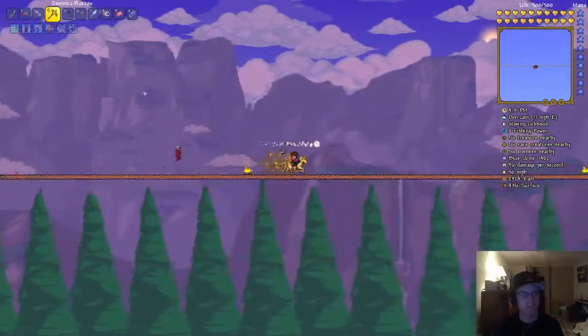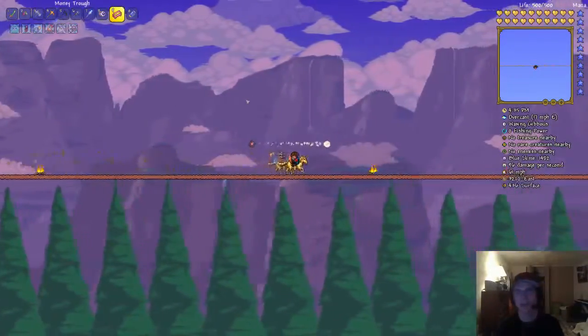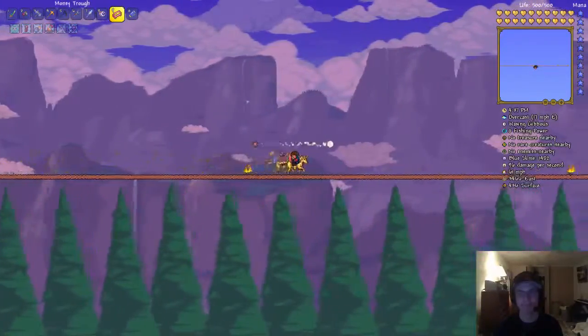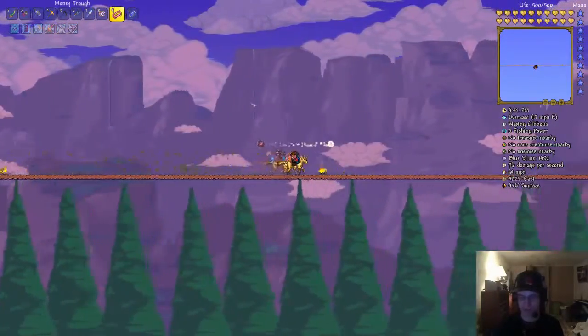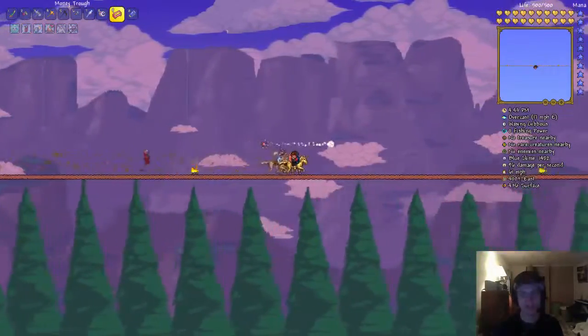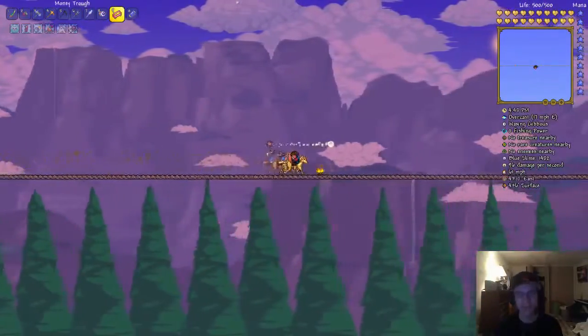We also got the pick saw. So now we can mine any block in the entire game, and that's pretty rad. Because now there are no blocks that we can't mine — well, maybe except hellstone, but I think that can also be mined too.